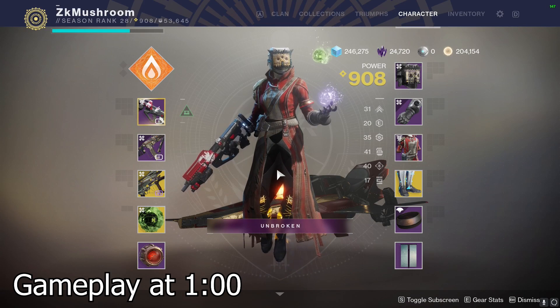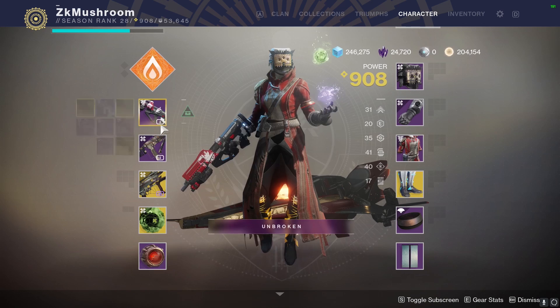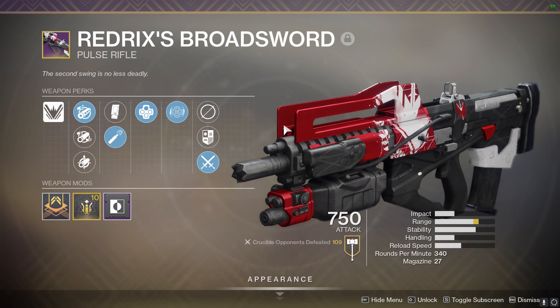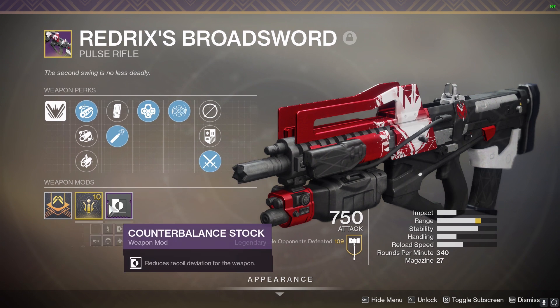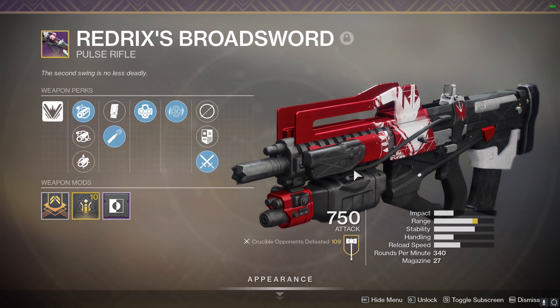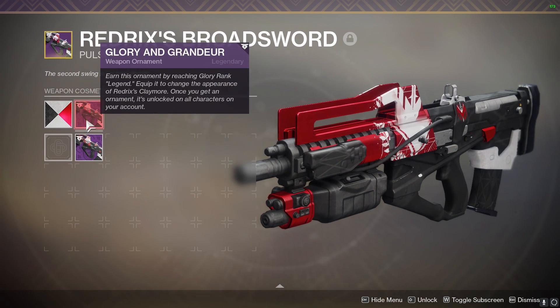Bungie buffed the Pulse Rifles in general and also buffed the Redrix Claymore or the Redrix Broadsword. A lot of people have been telling me to try it because apparently it's really good. We're gonna try it again using the one with High Caliber Rounds because they nerfed Ricochet. Make sure you put a Counterbalance on it too because the recoil is gonna be vertical. We got the ornament to make it look really nice.